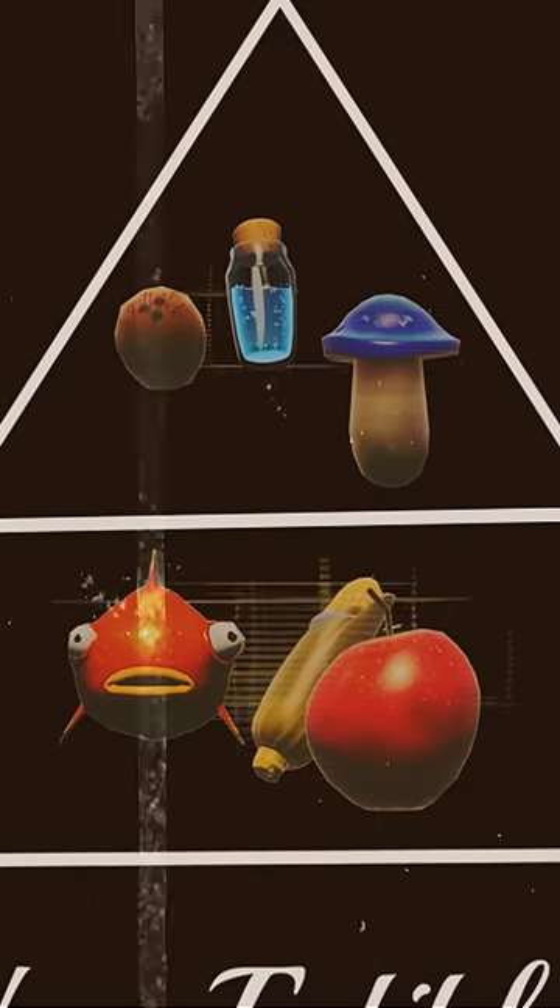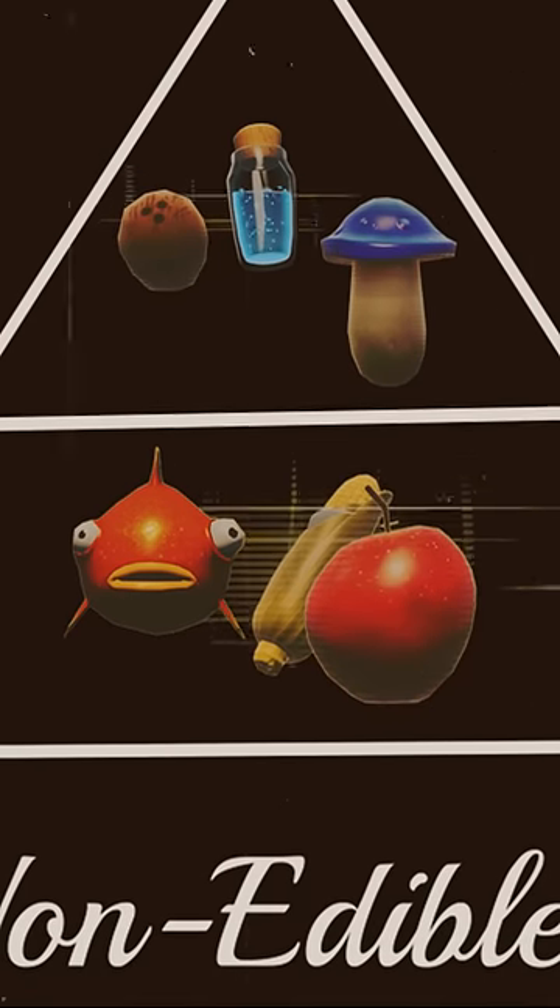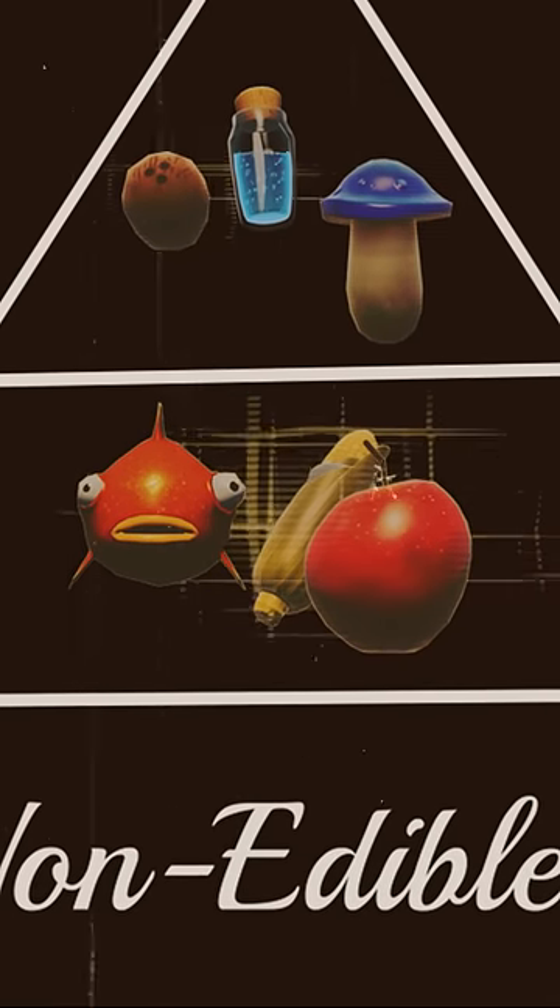In the middle, our health items. Catching a flopper or foraging for apples and corn will surely help fill that big green bar.